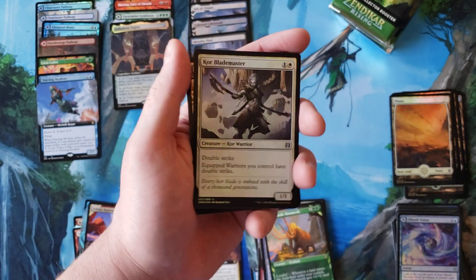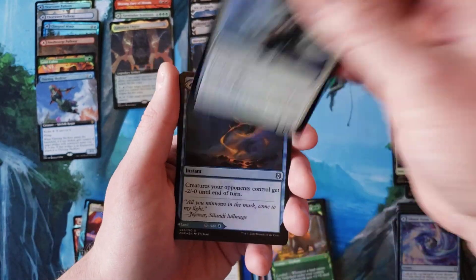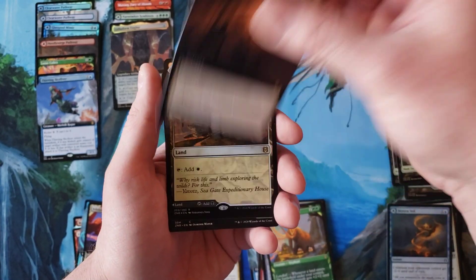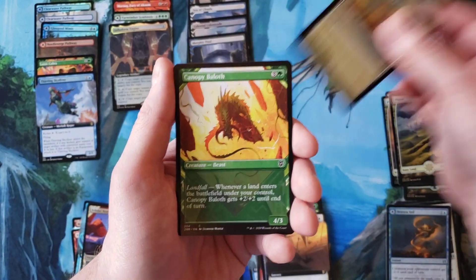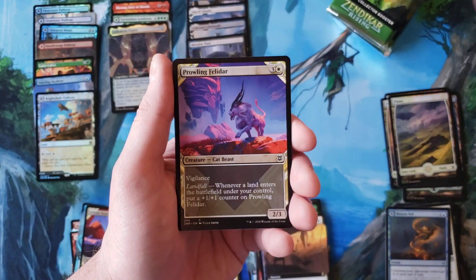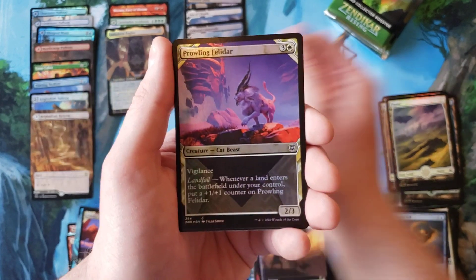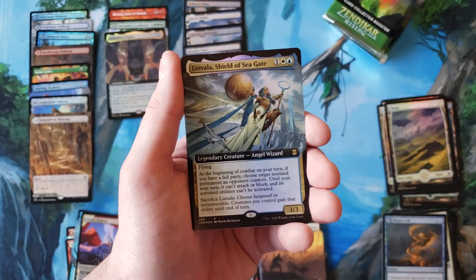Now let's see if we can hit some of the mythics in this set that you want. Undo Inversion, Brightclimb Pathway, Veloth, Valadar Retreat, Brightclimb Pathway, Prowling Valadar, and Invala.